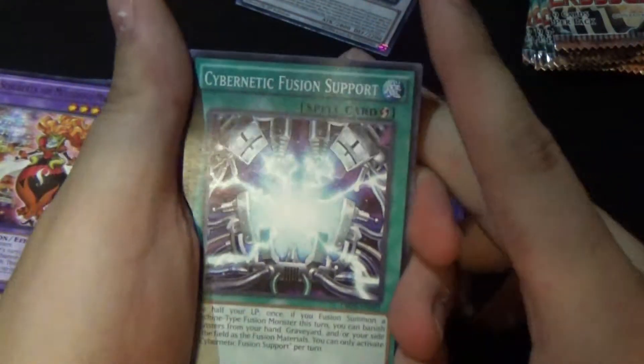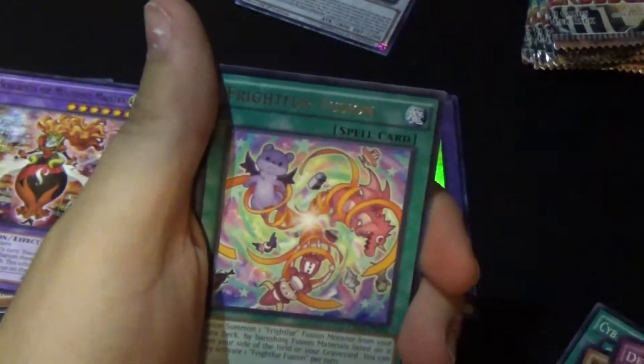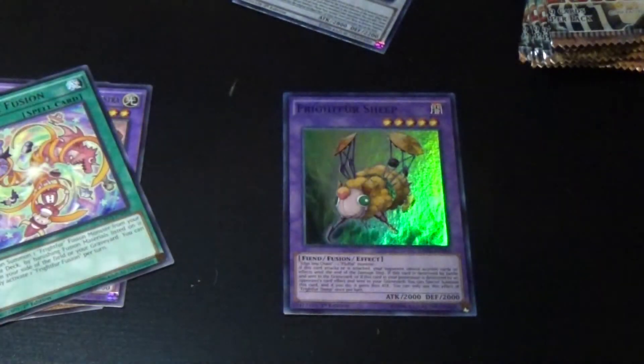Next pack: Cybernetic Fusion Support, Zephyr Path, Zephyr Naga, Frightfur, Frightfur Fusion, Soulbuster Gauntlet, Kodam, Niosyn Whirlwind, and Zephyr Koror.